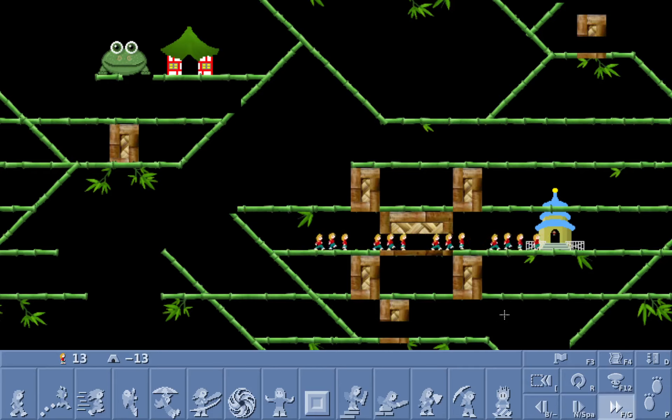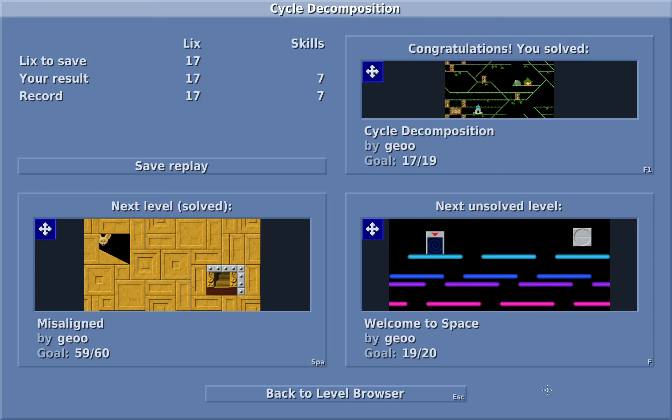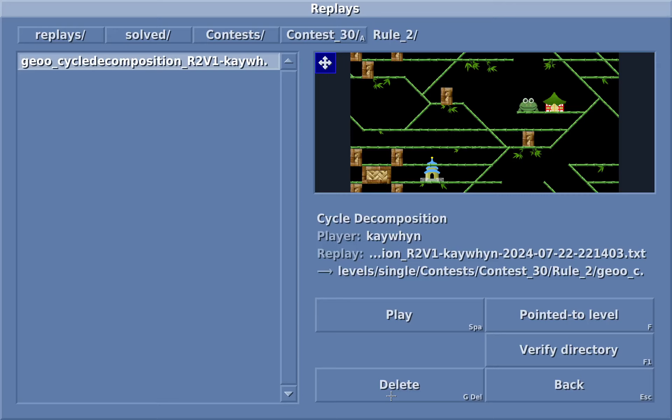I found a really cheesy solution that allows you to contain the entire crowd until they all get into that area, and then you can simply release them at will — basically no timing needed whatsoever. I guess I'm the king of back routes when it comes to Geo's levels for Lix. I managed to back route a couple of his levels in some past LDCs as well, and this happens to be the most recent one. Sorry, Geo.